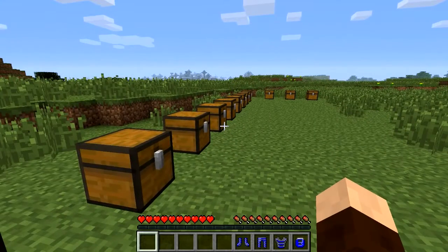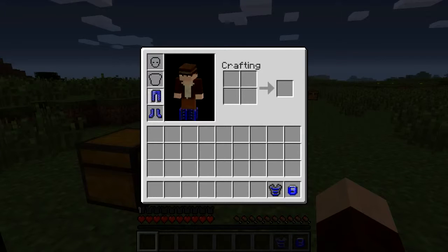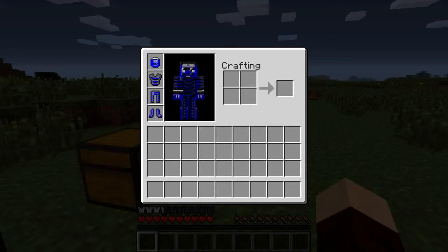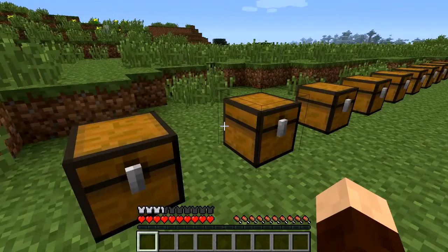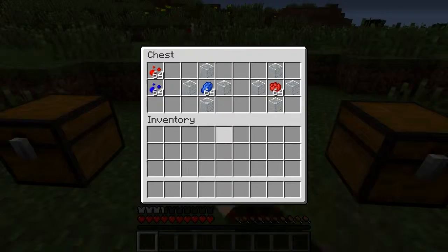Let's get my armour on. Shift-click doesn't work for that yet. There we go, that's pretty cool. Now, there's a reason for this stuff, other than being good armour for playing paintball with, and that'll become apparent pretty soon.